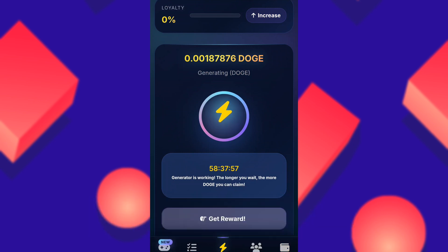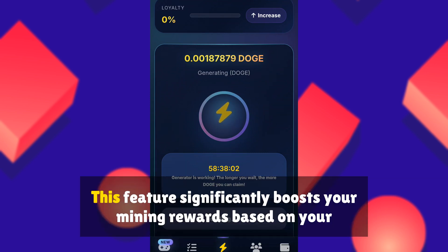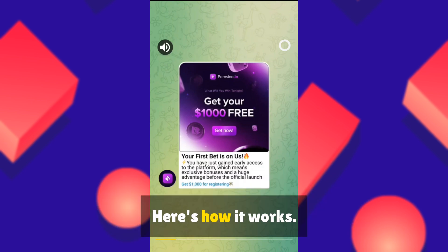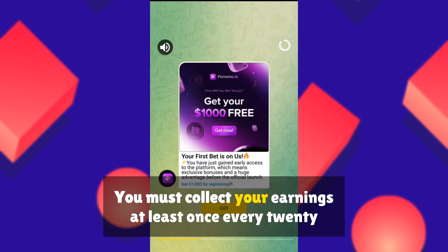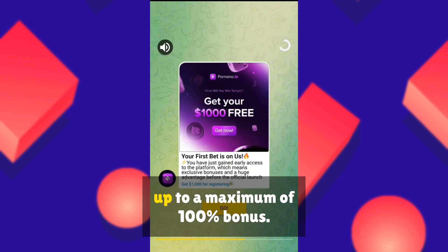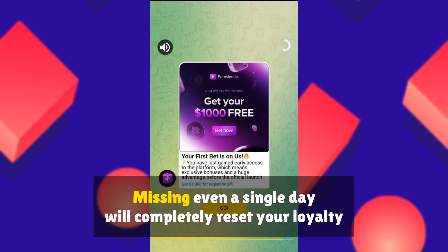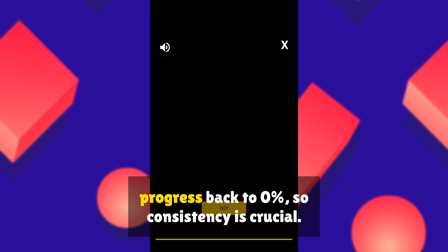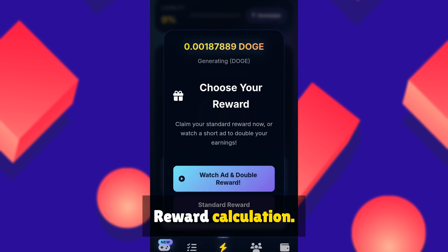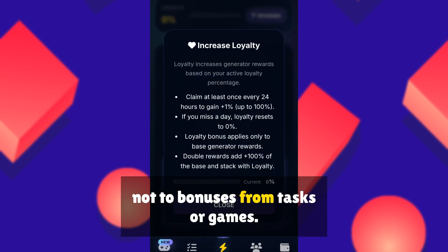Understanding the loyalty system. The key to maximizing your earnings lies in understanding and maintaining the loyalty system. This feature significantly boosts your mining rewards based on your consistency. Daily Claims: you must collect your earnings at least once every 24 hours to gain plus 1% loyalty, which can accumulate up to a maximum of 100% bonus. Missing even a single day will completely reset your loyalty progress back to 0%, so consistency is crucial. The loyalty bonus only applies to your base generator rewards, not to bonuses from tasks or games.